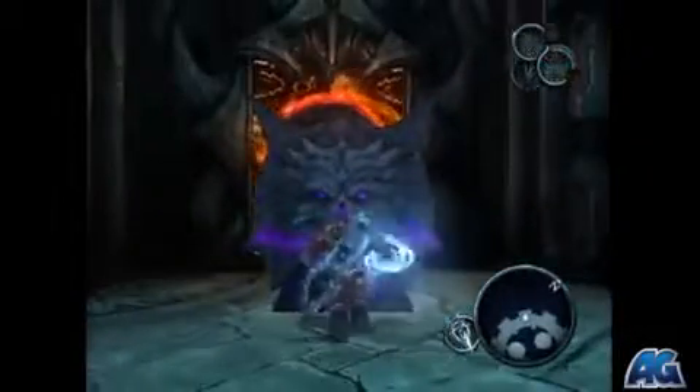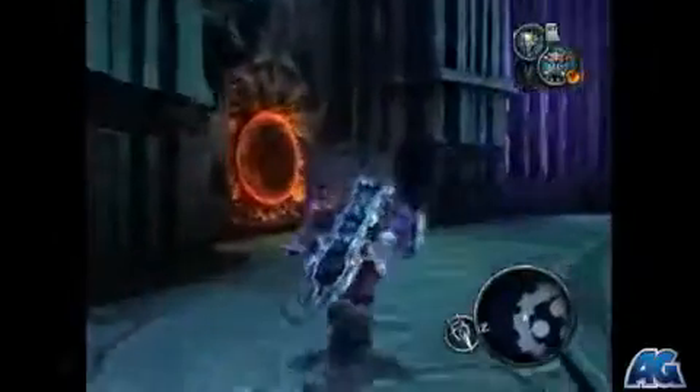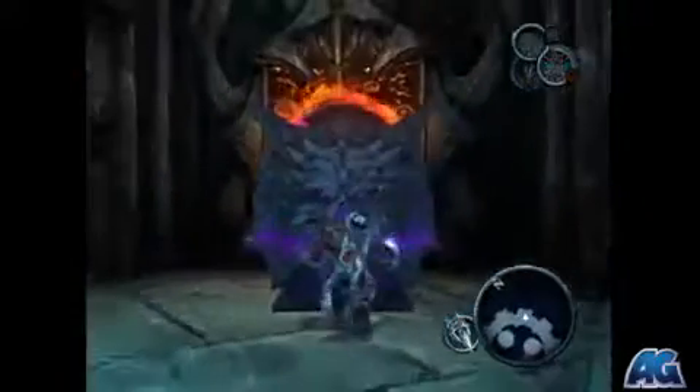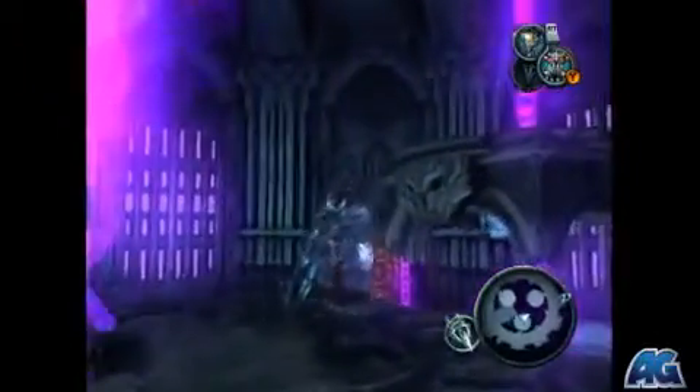Put one block on the lowest scale. Then come over here to the second block and put this one on the second lowest scale, which is right in front of you. Then jump onto the lowest scale, and then jump onto the second lowest scale — just let it go down a little bit.